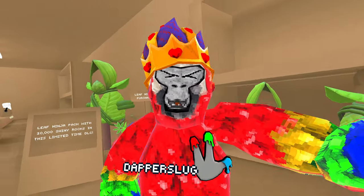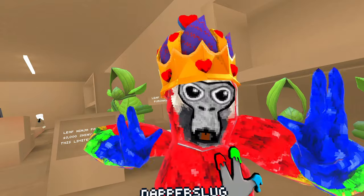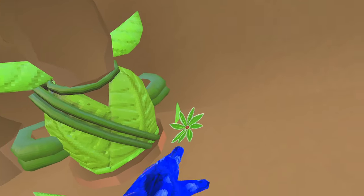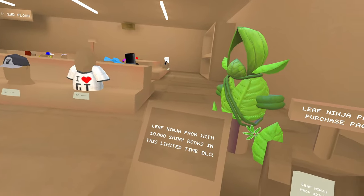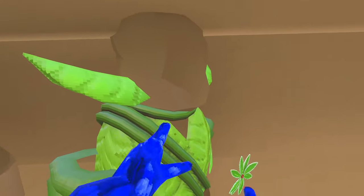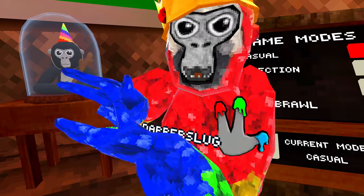We also have a new bundle: a leaf ninja — they literally added leaf ninja Naruto to Gorilla Tag. It comes with an awesome-looking hood, awesome-looking armor, and its own green ninja star, as well as 10,000 shiny rocks for $30. I'm on Steam so I can never get these — I want it please. And codes for the monkey plush are starting to be distributed today, though that doesn't mean you'll specifically get it today.